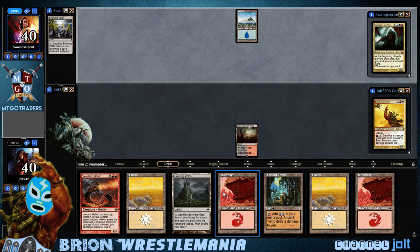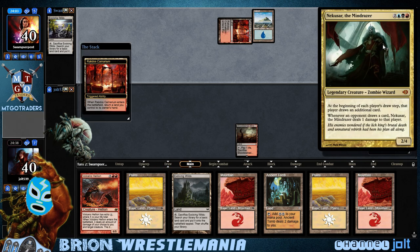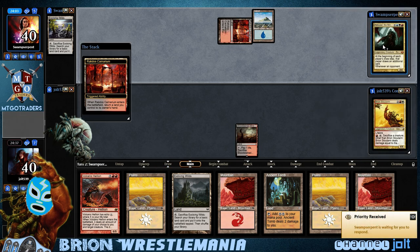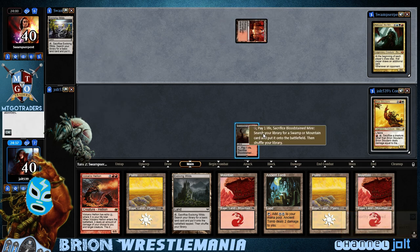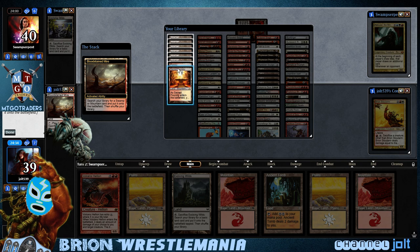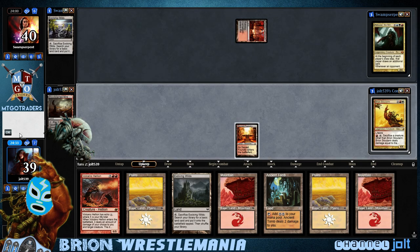At the beginning of each player's draw step, that player draws an additional card. Then whenever an opponent draws a card — which is us — Nekusar's gonna deal one damage to us. Always love playing against Nekusar. Let's crack this Bloodstained Mire, grab a Sacred Foundry, put it into play tapped, and pass the turn.